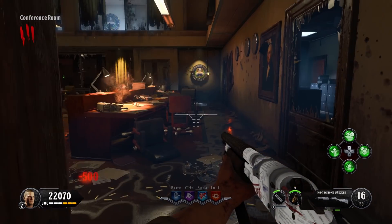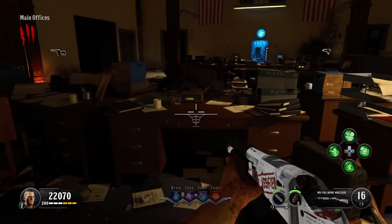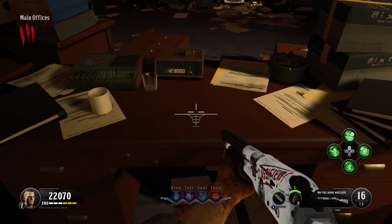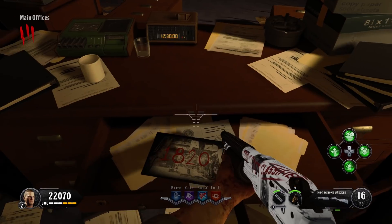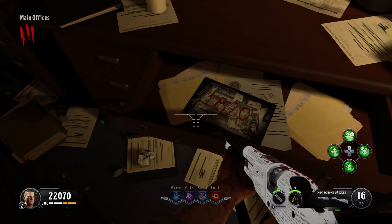This is probably the easiest one. The desk we need is the cleared-off one in the center. Unlock it and there it is — 1820. That's my next code.